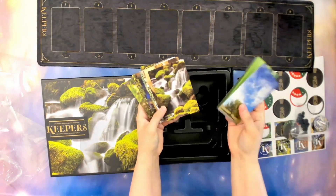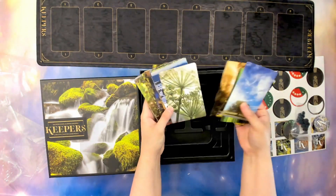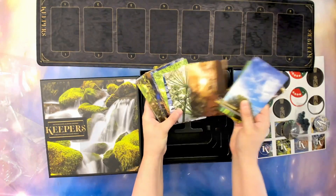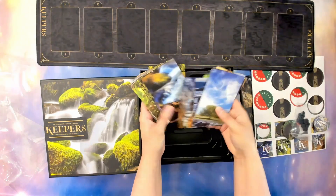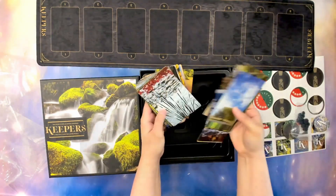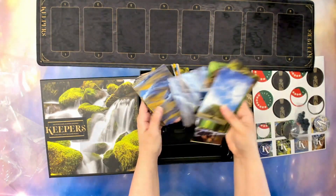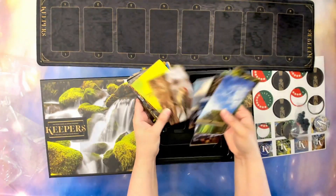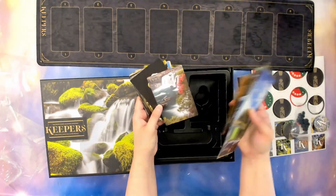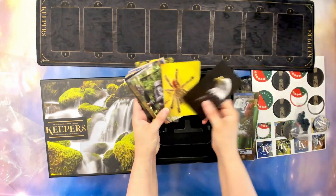So we have the card pack — beautiful pictures on the front cover and back cover. Very stunning images. I would just love to frame all of these and have them as artwork throughout the house. There's a beautiful waterfall card in here too.